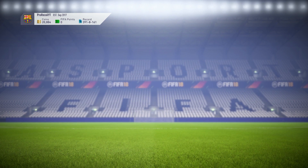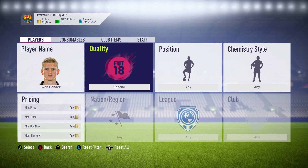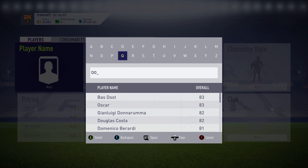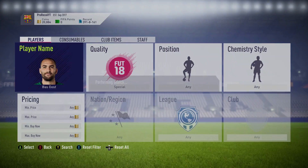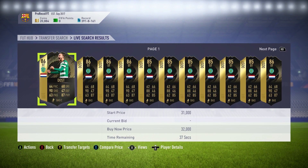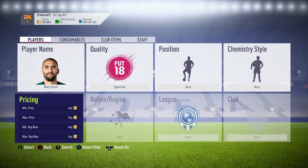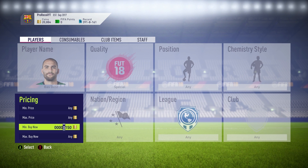The Bender brothers are very, very good links that you can put into an SBC. That's an 87 and 88-rated card for an SBC that has only cost you 40k for the two of them, so it's a very, very good set of cards.